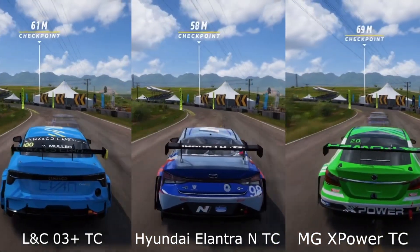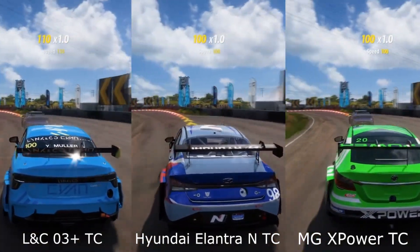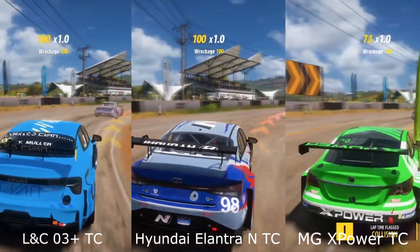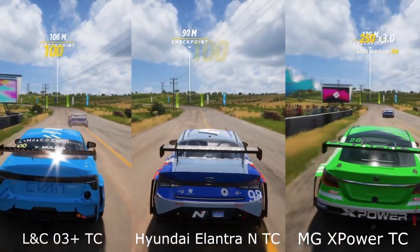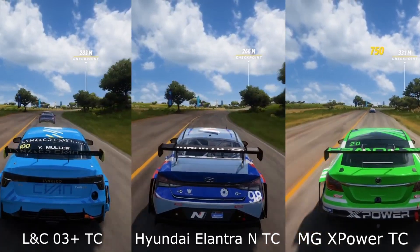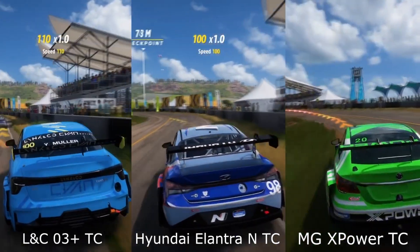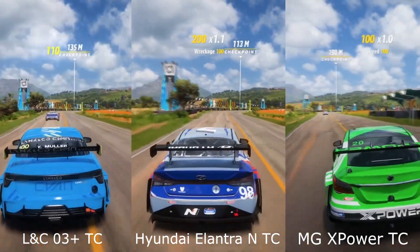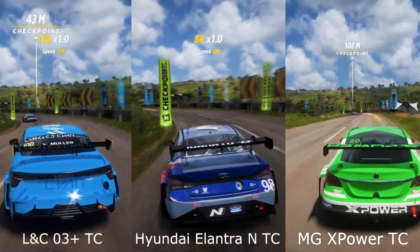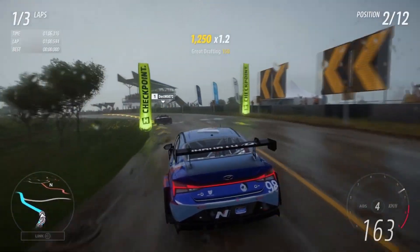It just pushes — you can actually push it more and more and more and get better results. When it comes to the Lincoln Co, its nearest competitor, yes, you have a bit more top speed and you can push the car a bit further to take better corners, but it's not going to feel very well, because you can feel that you're reaching the limit of the car, that you're going to start oversteering and not take the corners as you wish, not take the racing line as well as the other car. The Lincoln Co has those limitations when you push it further, and it shows way more than the Elantra N.